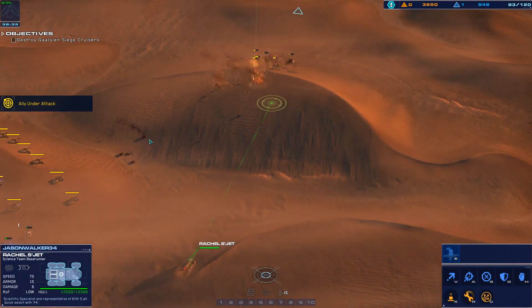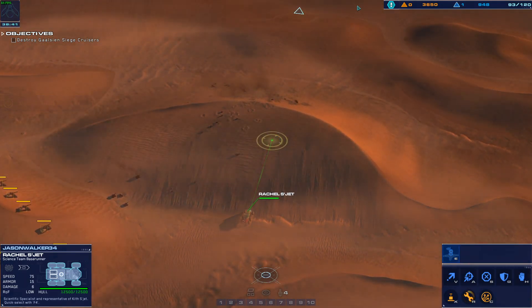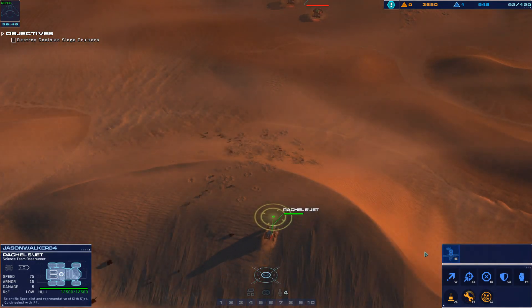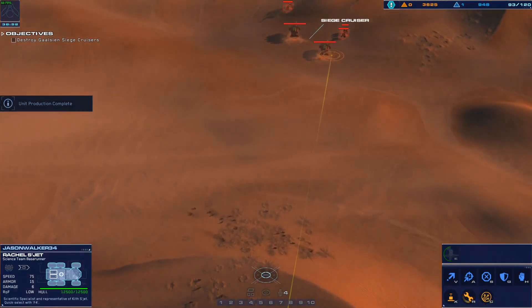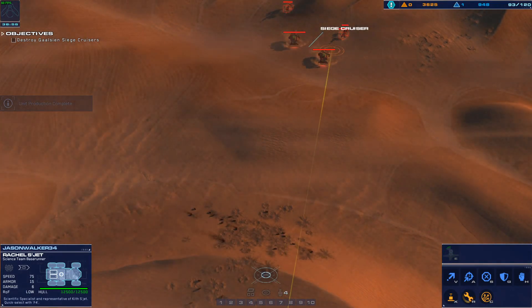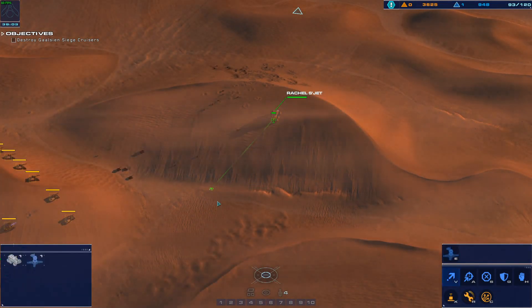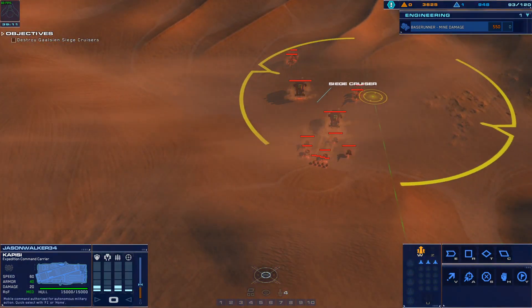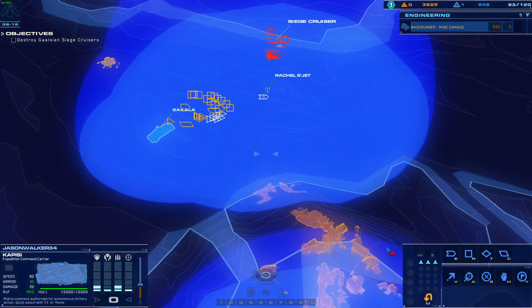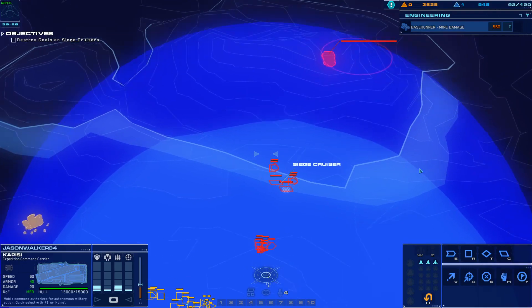Allied traffic has been engaged — provide fire support. Be advised — allied craft destroyed. Tracking armored craft on approach. Rachel moving out. This is the captain. Strike fighter approach vector dialed in. Attack vector dialed in — we're in the pipe. Let's just open up this place. I don't know if this was a good one.